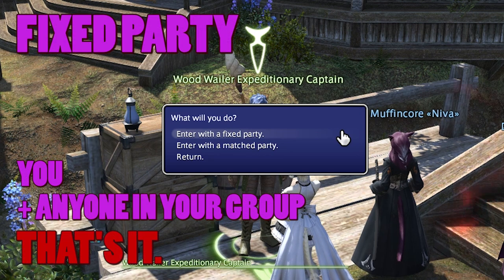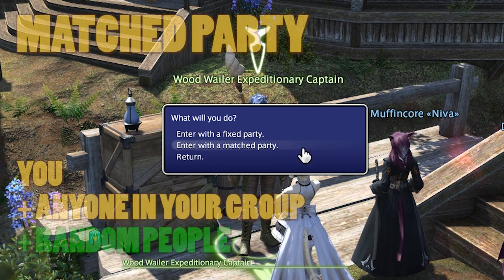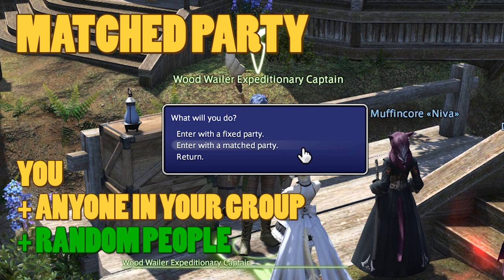A fixed party means the only people going in will be the people in your group right now. This also allows you to go in solo, but soloing is a whole other kettle of fish. A fixed party has its own type of save file and can only be continued when your group is back together. On the other hand, selecting a matched party will put you and anyone else in your current party with some random people so that your total group number is four. If you want to go in with a friend but want a full group, party up and select this option. Just ensure your friend has an empty save slot ready or hasn't deleted their own save of your earlier run if you're continuing.